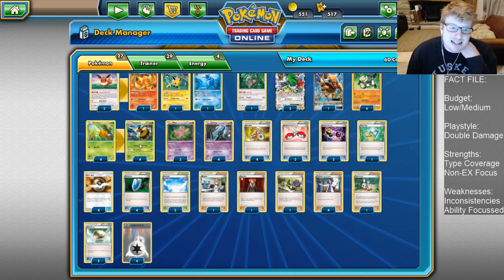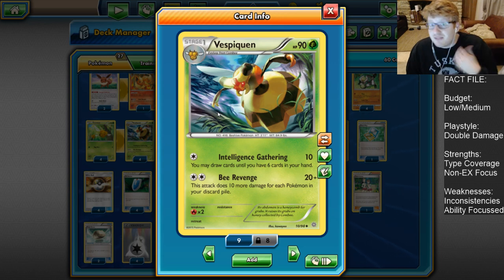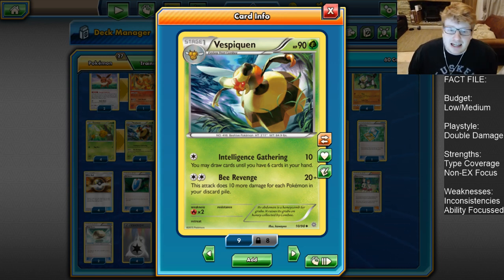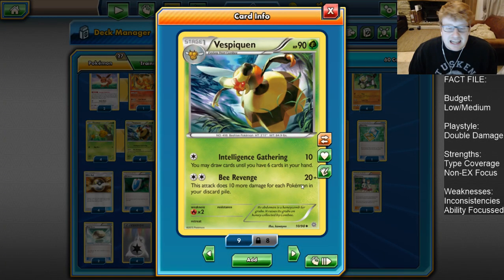The sometimes main attacker is going to be Vespiquen. Vespiquen always gets powerful at some point in the game. We're trying to use the Eeveelutions to hit x2 weakness, but this card can get beefy just by putting lots of Pokemon into the discard pile. Its main attack is Bee Revenge — for a Double Colorless, it does 20 plus 10 more for each Pokemon in your discard pile. Playing 27 total Pokemon makes it fairly easy to dump everything you don't need and pile up damage. Ultra Ball, Acrobike, Sycamore, Unown discards itself, and we're playing Skyfield — whenever people bounce Skyfield, we can also discard Pokemon that way.